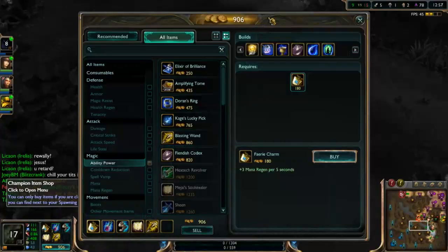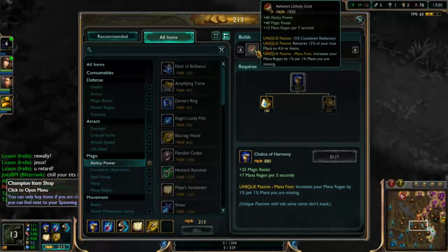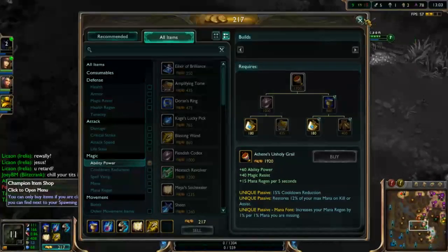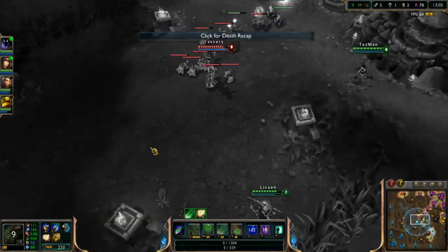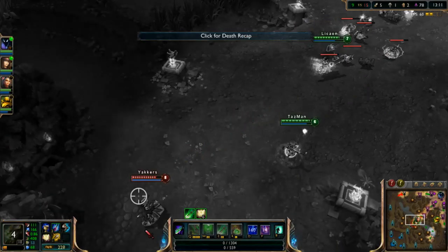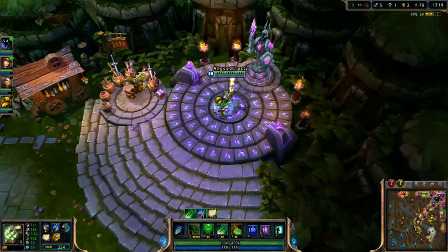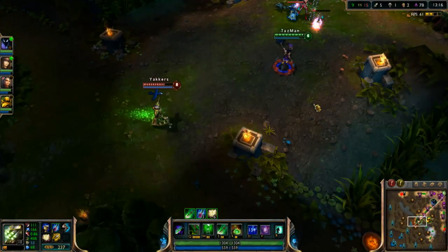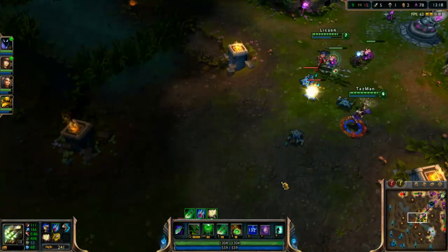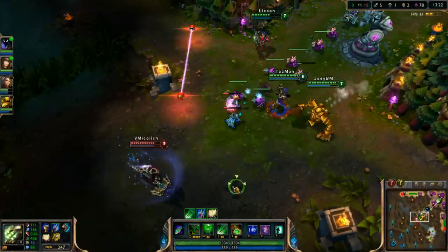I'm going to run my Chalice — I'm having some mana issues. I build the Chalice into the Holy Grail, so when I kill people I get my mana back and keep spamming my spells. It's all about spamming spells on Master Yi — that's really all you have to do. Run in at the right time and then Q Q Q Q Q, and your enemies won't know what to do.